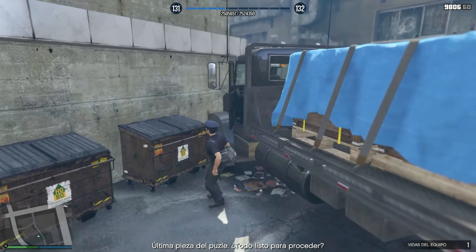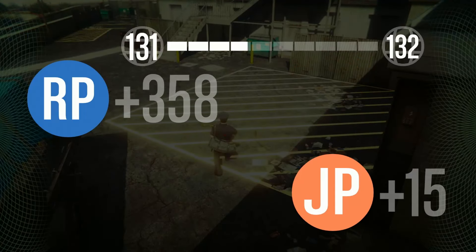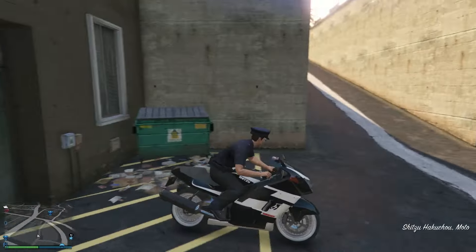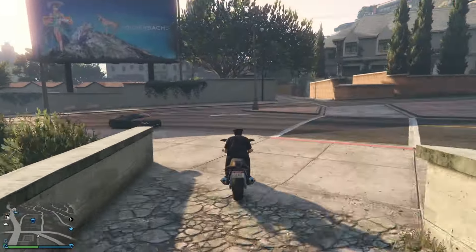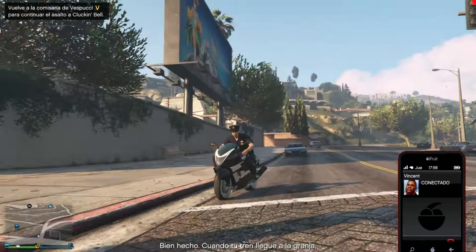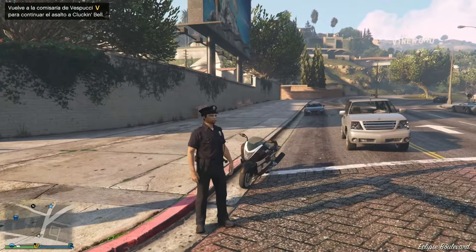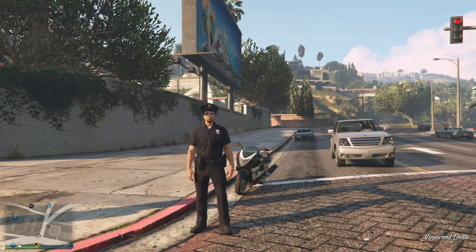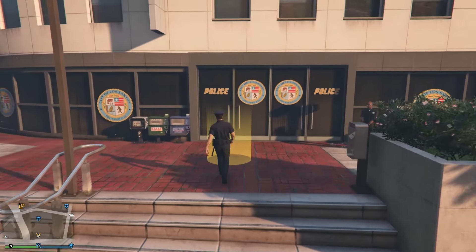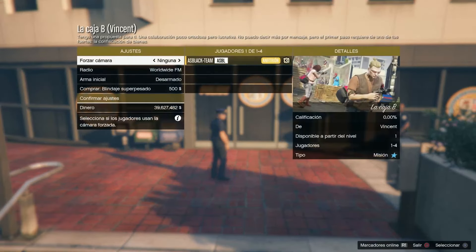De esta manera así no nos siguen. Este sería el método para hacerlo solo, sin ayuda, una y otra vez haciendo esta actividad. Cuando ya hemos hecho todos los golpes, cuando ya hemos hecho una vez el golpe final, sería hacer esto: la quinta y luego ya el golpe final. Aquí esperamos, ahora nos llamará Vicen, y desde aquí yo ya podría hacer el golpe final si antes hubiera hecho todas las preparatorias.